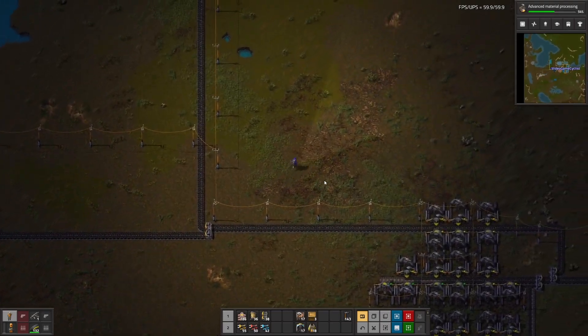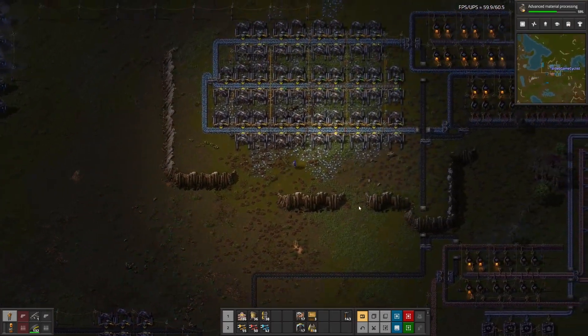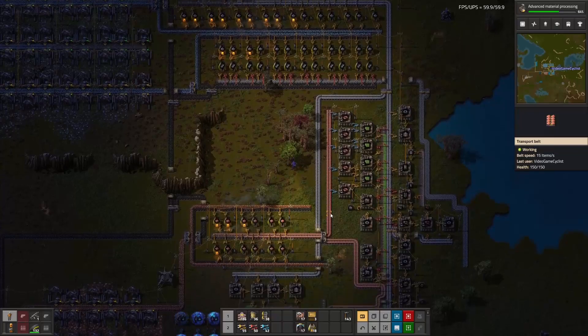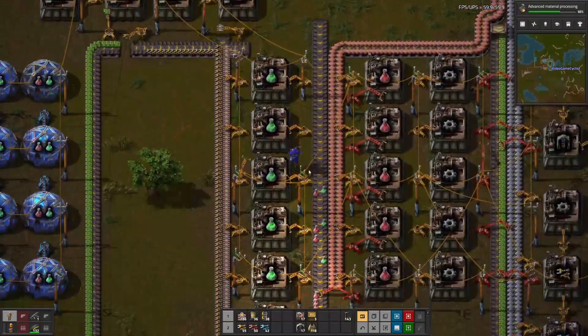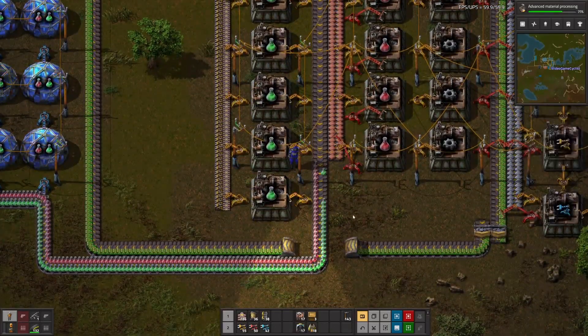We'll come over here and get some steel plate. Look at it, it's just pumping through. But I know we're not keeping up with the production of the science packs. We got the end of the line over here — see, it just drained. But it's still holding out pretty well.